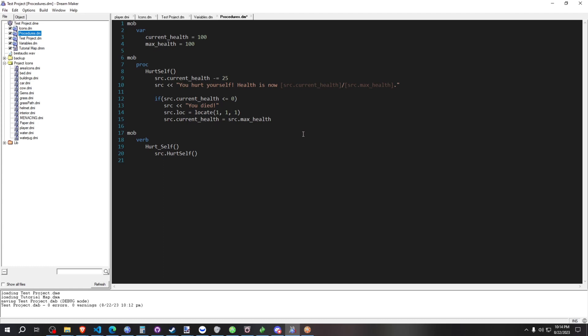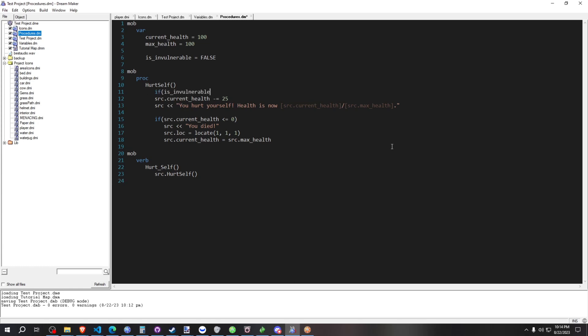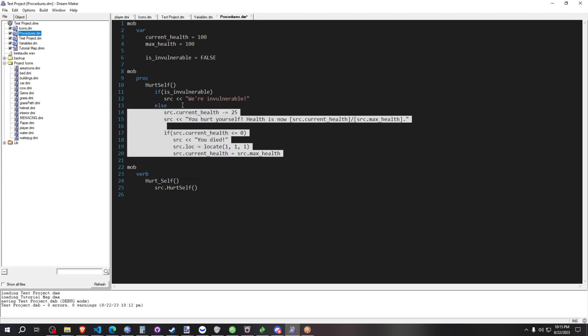Let's add another variable — we're going to have a check for 'is_invulnerable' to know if the mob can take damage or not. We define this under the mob with a default value of false. Then we add a check at the start of our PROC: if we're invulnerable — another way to write this is 'if is_invulnerable == true' — we're invulnerable. Else, meaning if that statement is not true, the else code runs, and if we're not invulnerable, we hurt ourselves as usual.